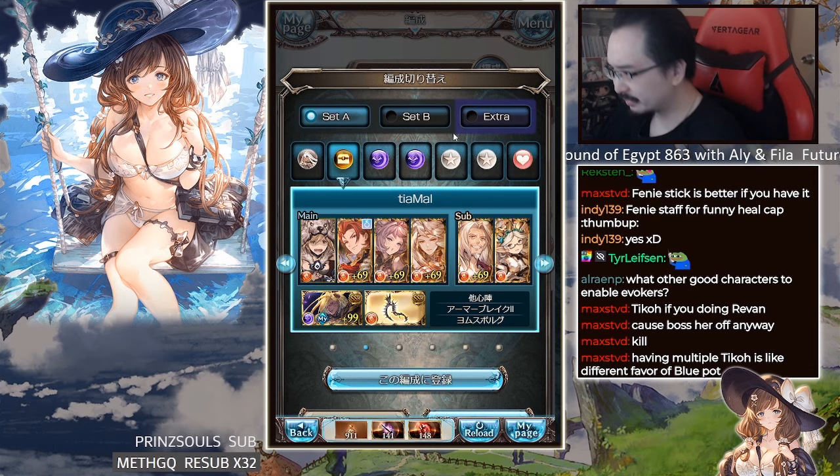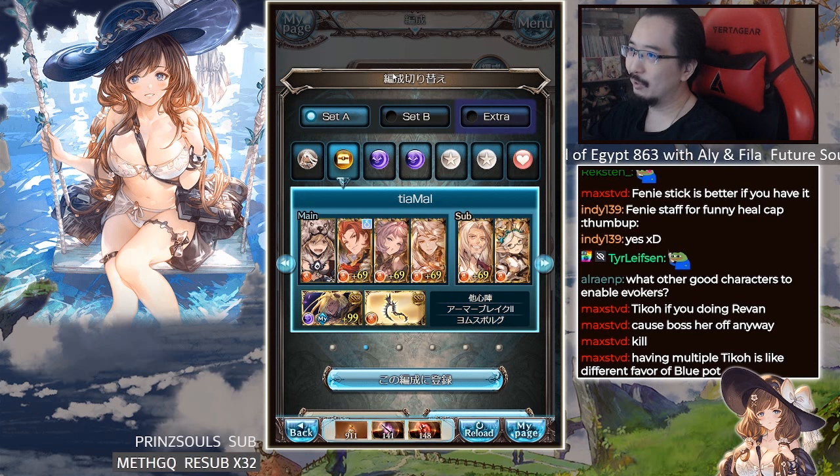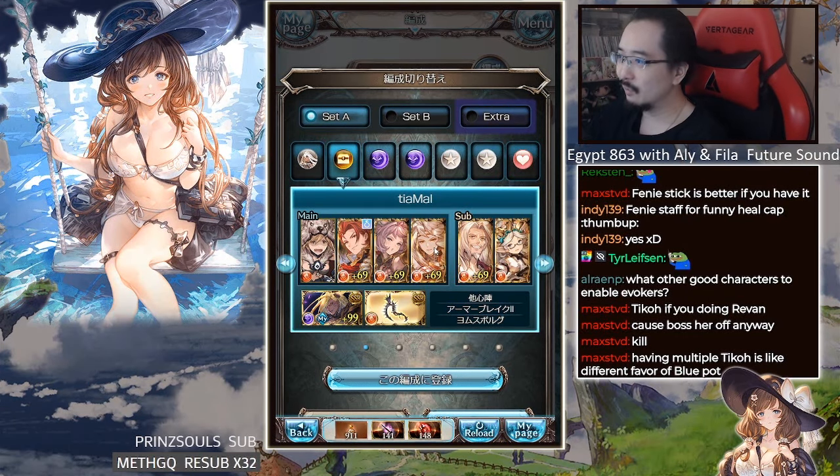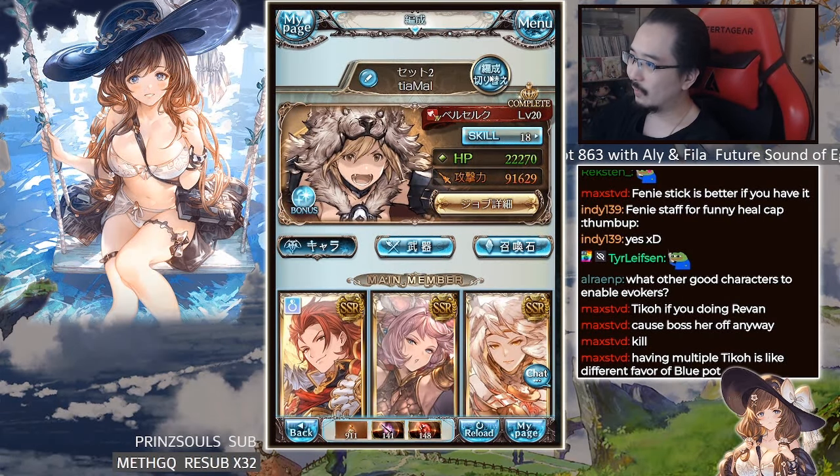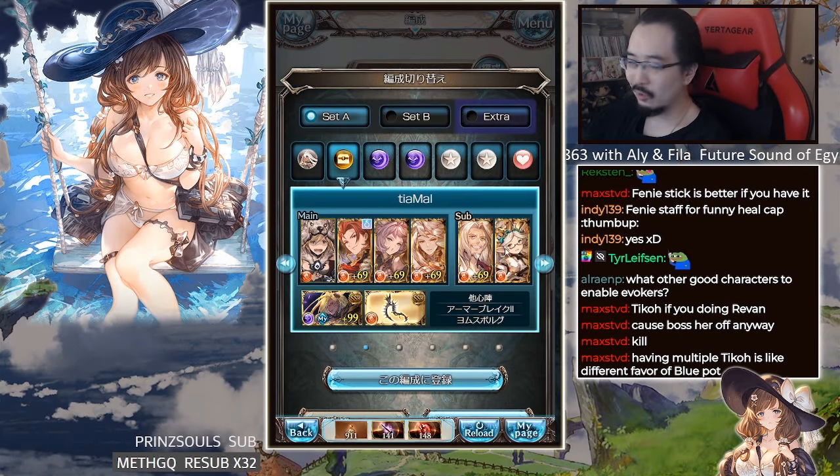First we'll start with fire. There are only a few scenarios I use for my fire stuff. This first setup is the one I usually use — obviously there are definitely better ones, but I never really bother changing and it still works for me. This is the setup I use for Wind Dragon, the raid dragon, the one I used to solo.